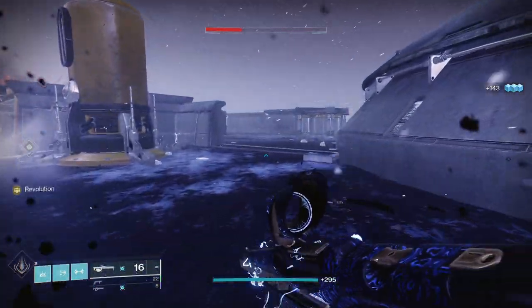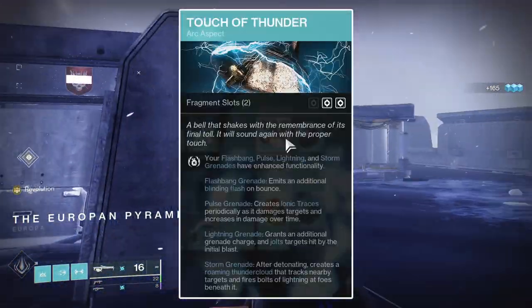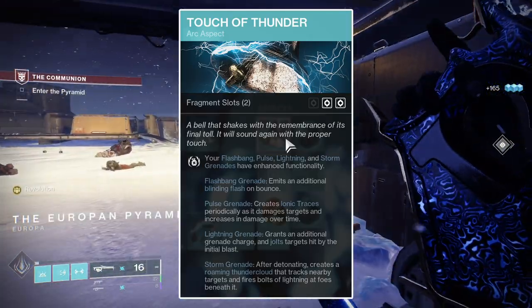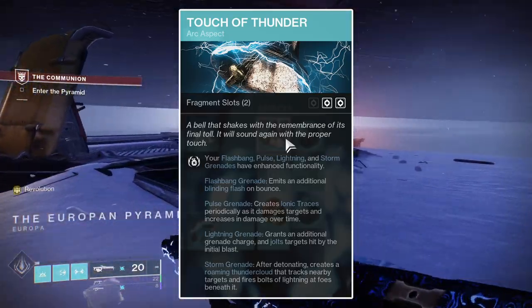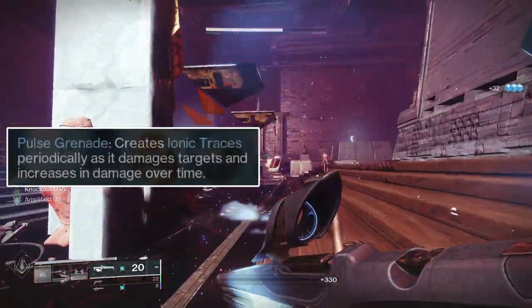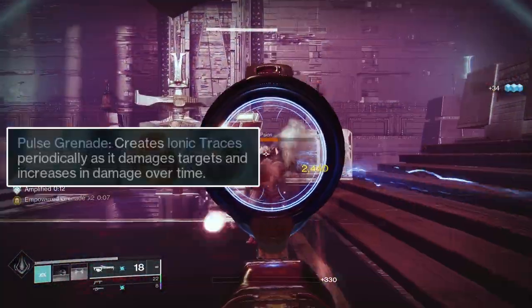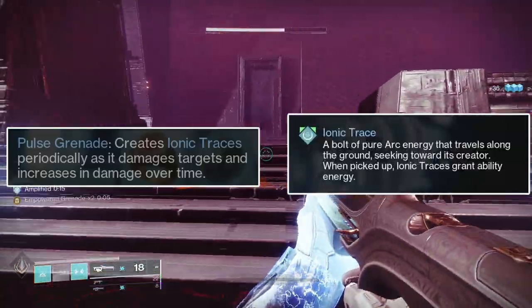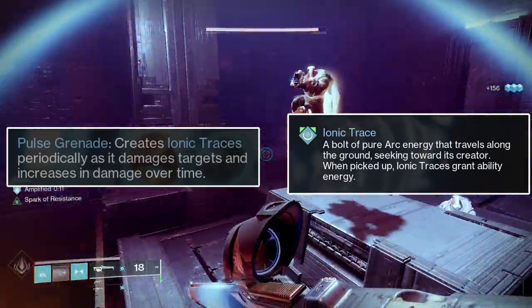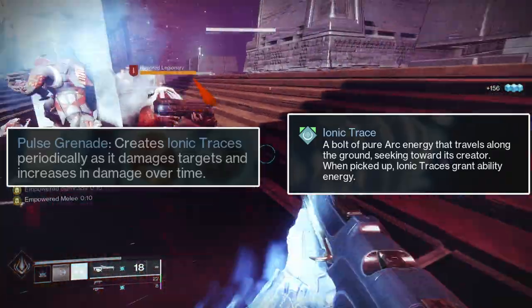Onto the aspects — first, Touch of Thunder. Touch of Thunder will enhance specific grenades: the Flashbang Grenade, the Pulse Grenade, the Lightning Grenade, and the Storm Grenade. Since you'll be using either the Pulse or the Storm Grenade, here's how each gets changed. The Pulse Grenade will generate an Ionic Trace when it deals damage on a 1-second cooldown. Ionic Traces are really strong, as they give you ability energy similar to an Arc Elemental Well, but are not generated for your teammates — only you get the Ionic Traces.